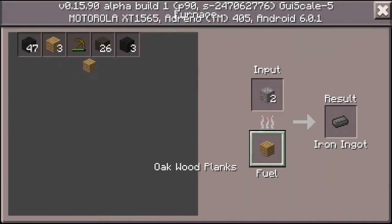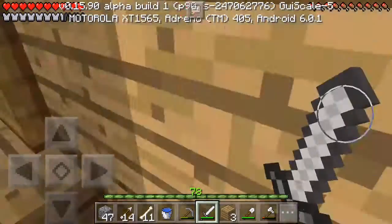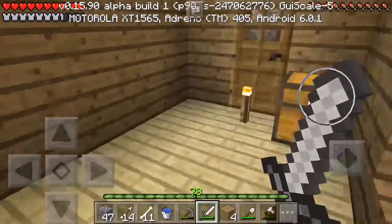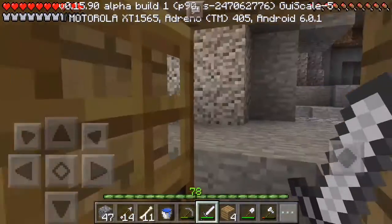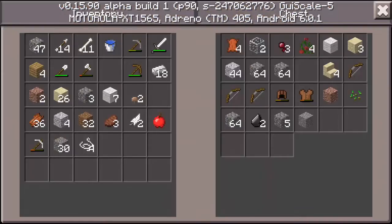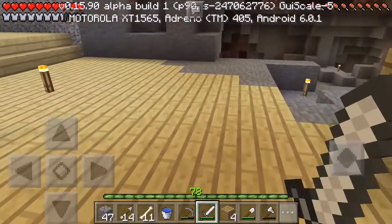I thought I had some more wood in there. Let's put some in there. There's a downstairs — you can see it goes down to here. There's nothing over here; I think I'll just leave it like this, maybe just for items when I go mining.